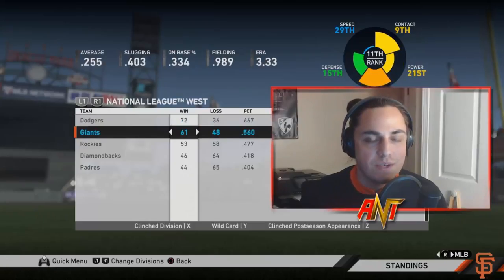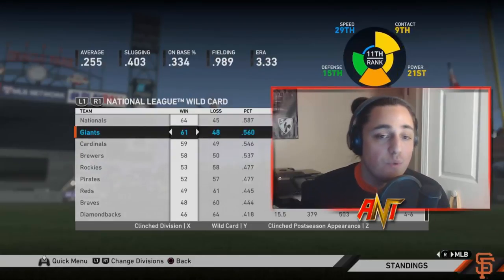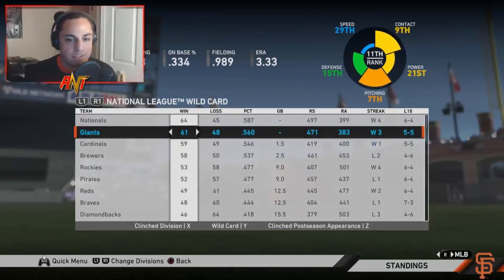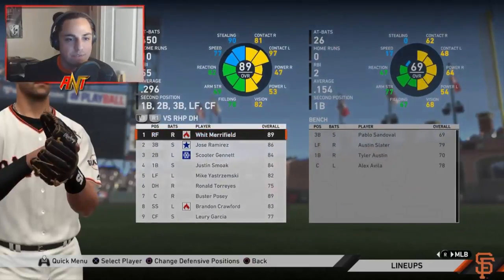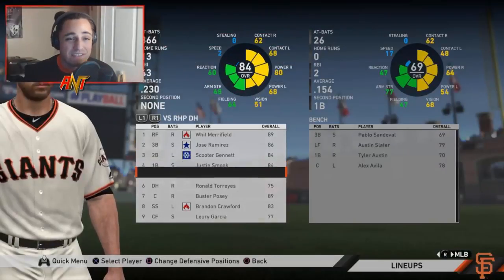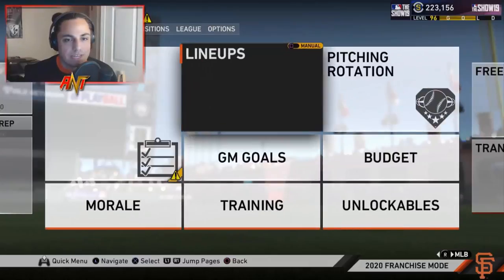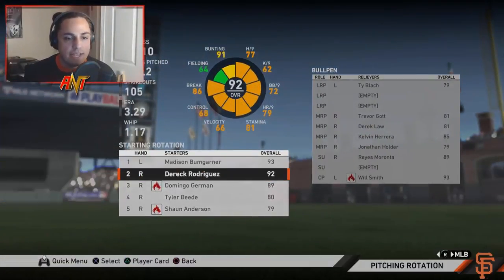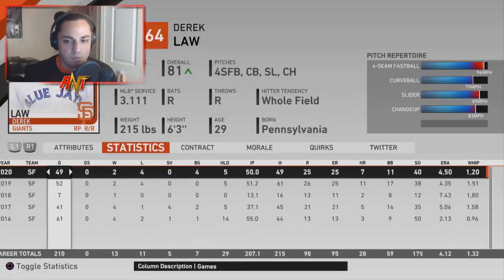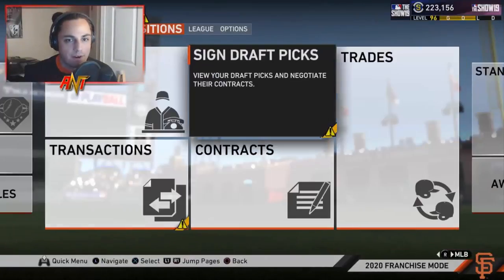At the trade deadline of Season 2, we're about 11.5 games out of first but holding a wild card spot by a game and a half. Jose Ramirez is having a down year — disappointing. Justin Smoak is having a down year too. Overall the lineup's going okay, but I feel like we can make some additions, though I want to wait till next season to really do that. The bullpen concerns me — Derek Law is just not doing too well, we might trade him. Jonathan Holder — I thought he would have been a little bit better. I want to find at least one bullpen arm.